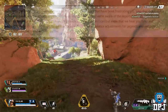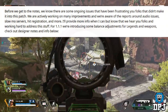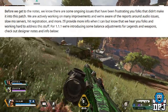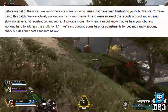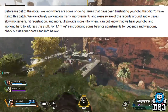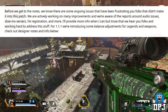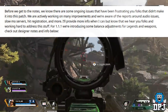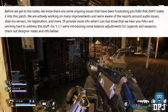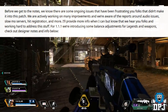Before we get into the notes, we know there are some ongoing issues that have been frustrating you folks that didn't make it into this patch. We are actively working on many improvements and are aware of reports around audio issues, slow-mo servers, hit registration and more. We'll provide more info when we can but know that we hear you and are working hard to address this stuff. For 1.1.1, we're introducing some balance adjustments for legends and weapons.